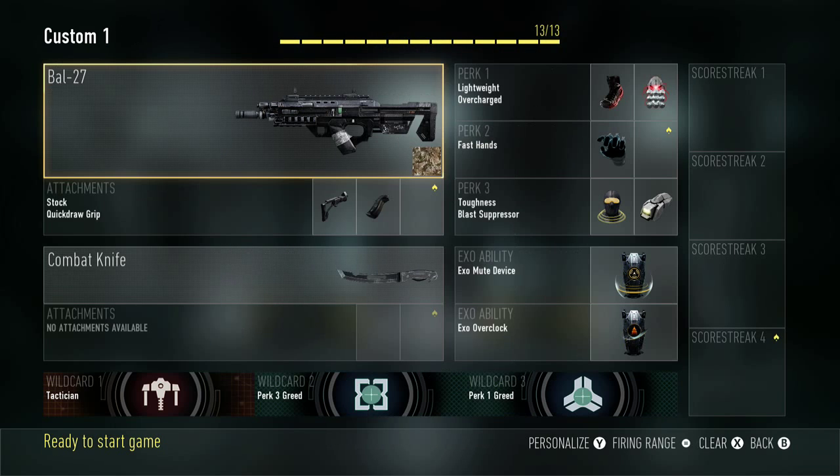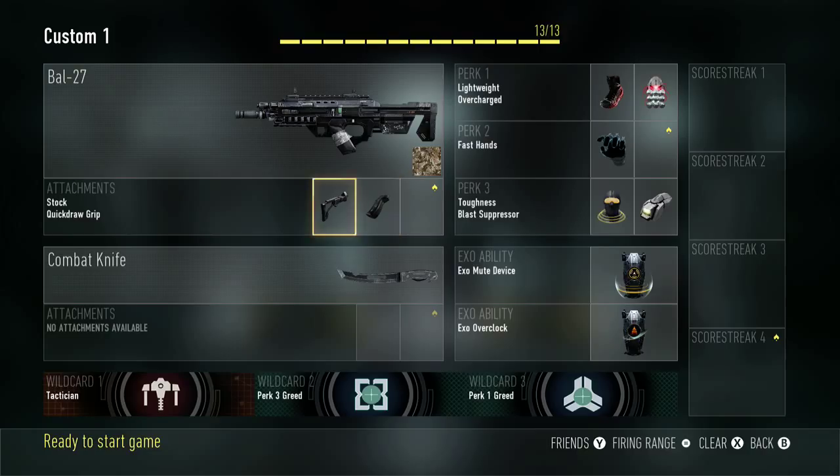First off, stock and quick draw — pretty basic, just gets you in the game faster. Stock is like stalker so you can cut corners. You can use whatever you want: red dot, stock, quick draw — it doesn't really matter.